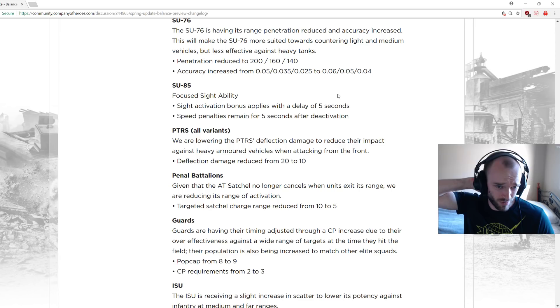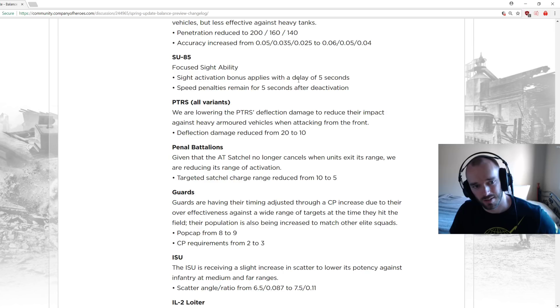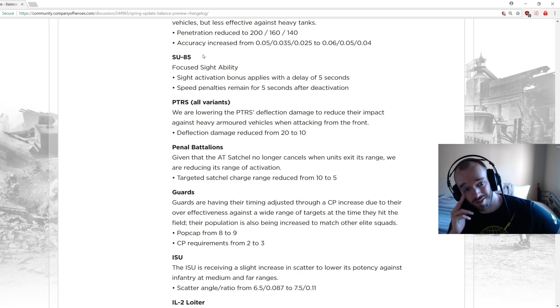ISU-85: focus sights activation bonus supplied with a 5-second delay — you activate it and wait 5 seconds before getting sight. Speed penalties remain for 5 seconds after deactivation. Some people were complaining about the ISU-85 so they're nerfing it slightly. Probably fine but I'd have preferred just one of the two changes rather than both.